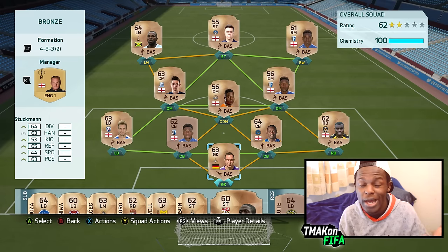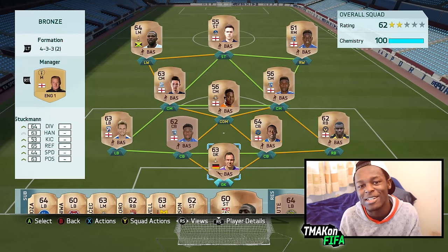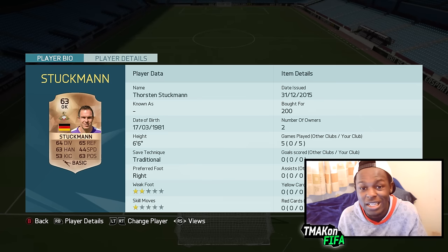A lot of English players as well. For you guys who watch the lower tier of English football, like League One and League Two, you might actually know who these players are, but for everyone else, you probably won't have an idea. As the goalkeeper, we have this dude called Stuckman — only cost me 200 coins, so he's fairly cheap. He's got pretty decent stats for a bronze keeper and he's 6'6", which is basically what you want in your keeper.